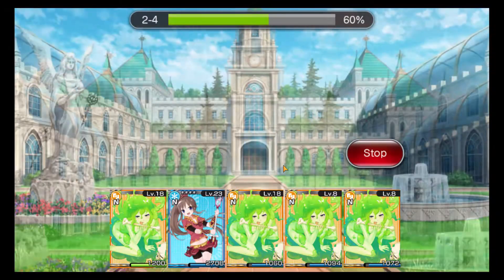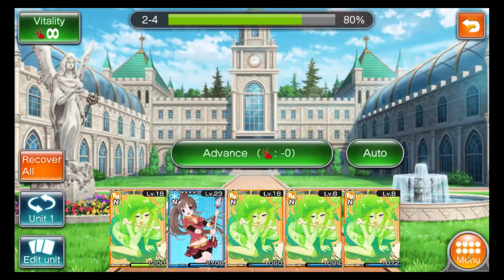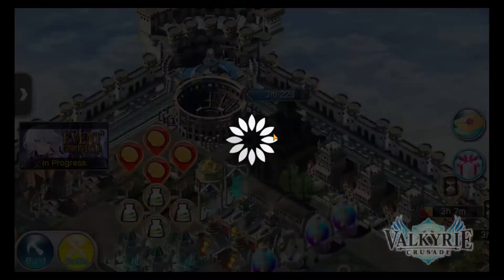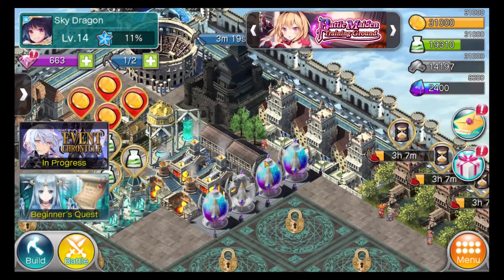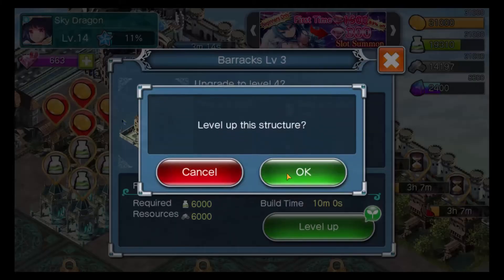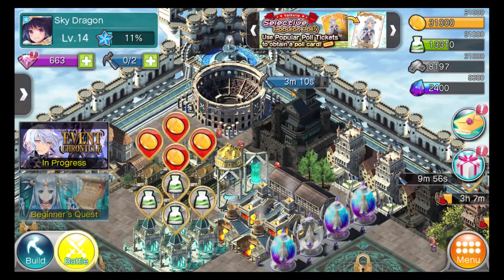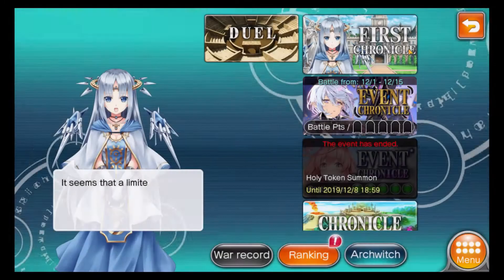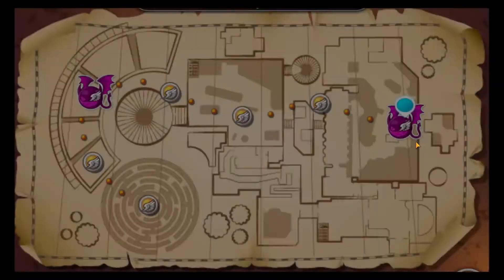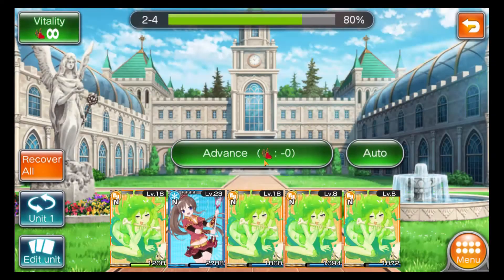We have gold and ether. Maybe our building is done - we have resources, so we can switch back to the kingdom. We can always micromanage like this - we have battle points but we go back to the kingdom to upgrade the barracks. That'll be 10 minutes but we'll be able to put stronger cards in our deck, then the castle will be done in three minutes. Click on battle again to go back to the first chronicle.